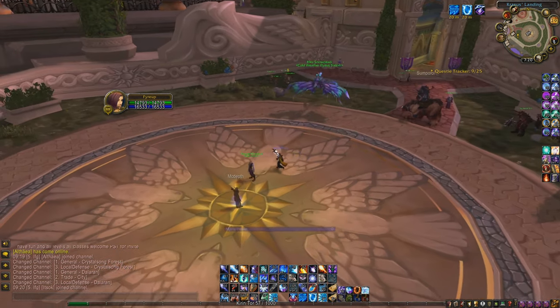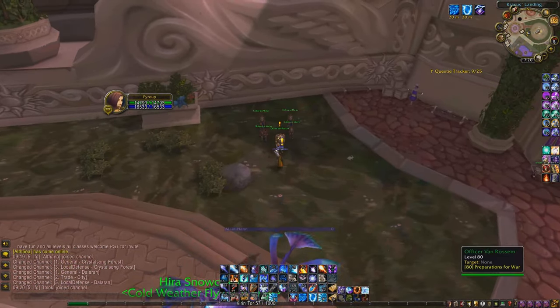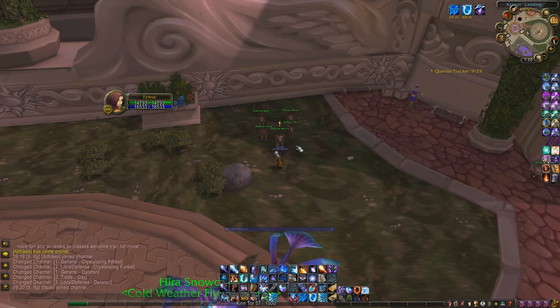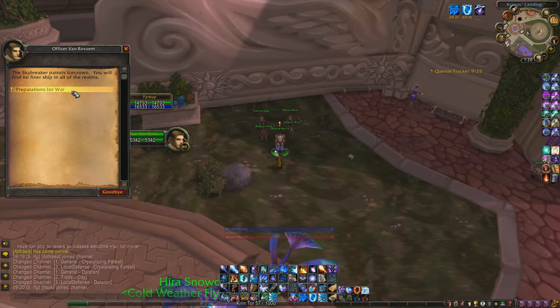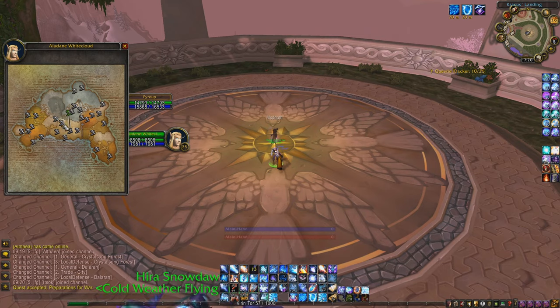There are a total of 6 quests you'll need to complete. First, talk to Officer Van Rossum in Crassus' Landing, Dalaran, and accept the first quest of the chain, Preparations for War. Then take the flight path to Arjun Vanguard in Icecrown. If you don't have this flight path, get ready to do some running.